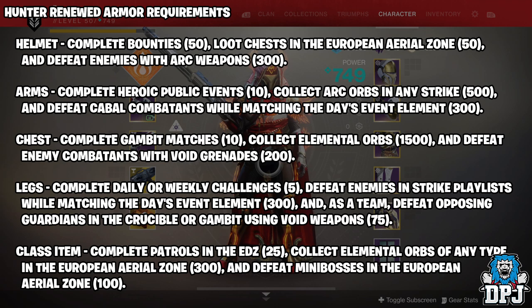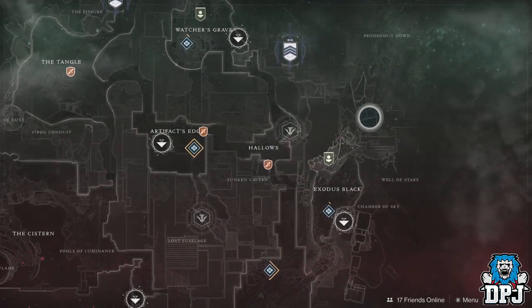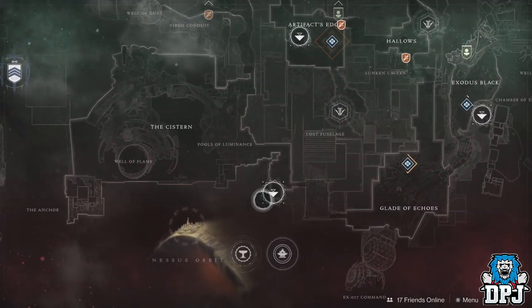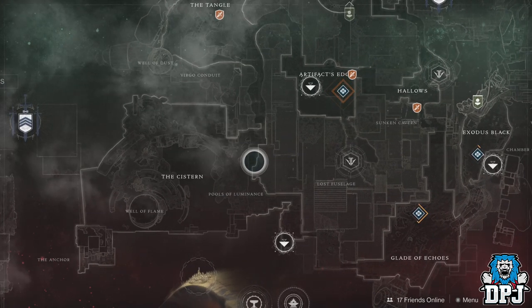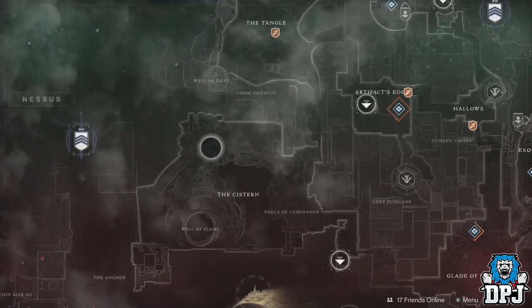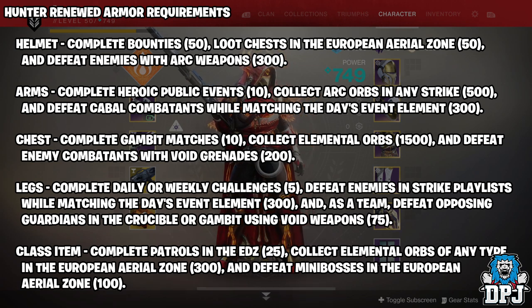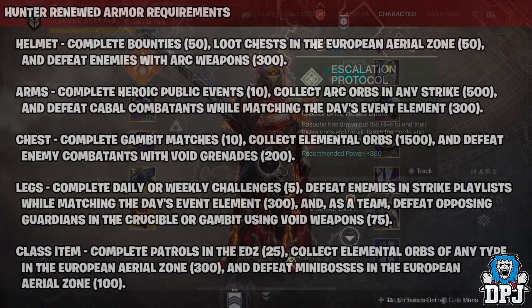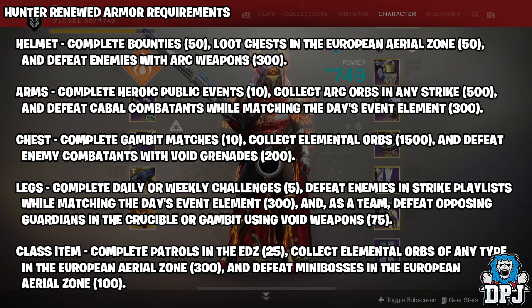Arms: complete heroic public events, collect arc orbs in any strike, and defeat cabal combatants while matching the day's event element. Now the heroic public events I did on Nessus. If you do it right, you can rotate between Artifact's Edge, the Exodus Black, and the Cistern area. By the time you've done one, another one will spawn in, so just go to Nessus and do it that way. You can get this done in easily 25-35 minutes. For defeating cabal combatants while matching the day's event element, the forge on the EDZ is just so simple - so many cabal spawn and you can get this done in a couple of runs.